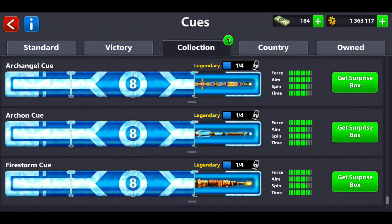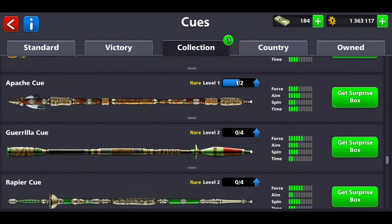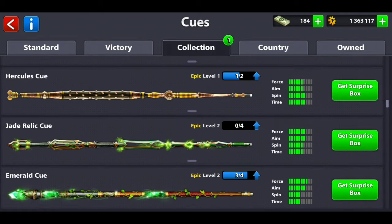The Q that I want the most is the Archangel Q because that one looks pretty dope. I'm literally not even halfway to unlocking that Q. Then the Arcan Q — don't know how that looks. Then we have the Firestorm Q. The Archangel Q and the Firestorm Q remind me of the membership Qs — like knockoffs of those.